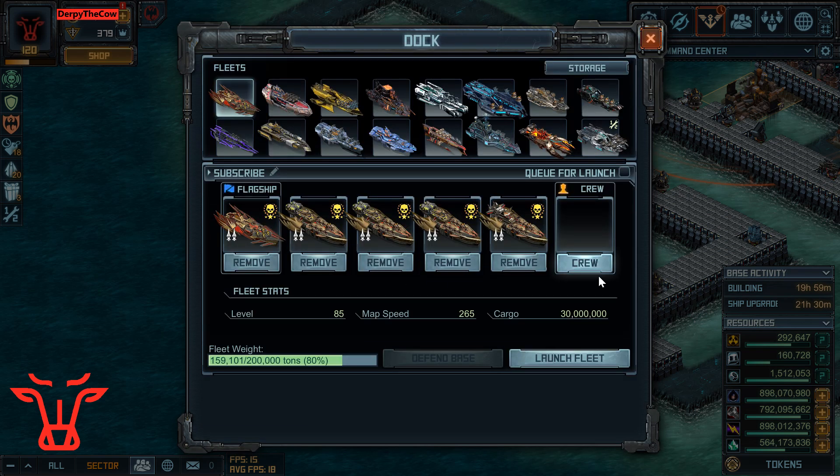I will put all the build codes from this in the YouTube description and probably also in the comments of whatever Facebook page I post this on. If you do have questions, make sure you leave a comment below and I will make sure to answer you. As far as crews, I really like running Sea Serpent's Crew with this because it helps it turn a little bit faster and also adds some evade. Evade can be fairly important in these targets and helps reduce damage.